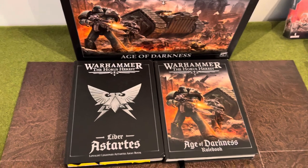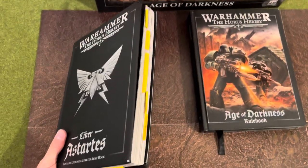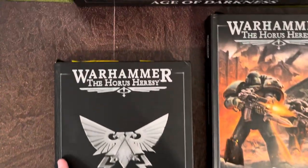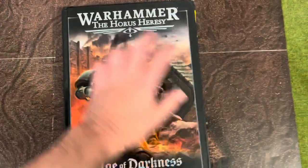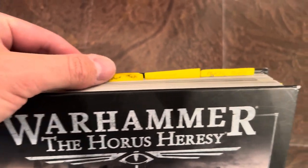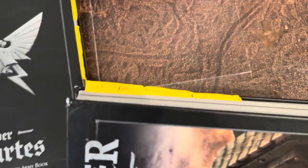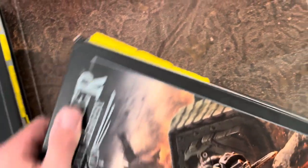Something that will really save you a big headache when it comes to Warhammer is to bookmark certain pages with little tabs if you can. For the main rulebook, I like to have Warlord traits bookmarked, deployment maps, missions, psychic powers — although I don't really use psychic powers in Horus Heresy, it's still useful. We've got unit types, fortifications, and universal special rules.